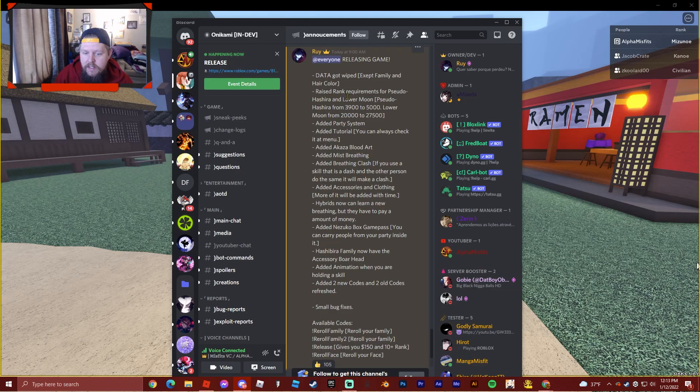They raised the rank requirement for Pseudo Hashira and Lower Moon. They added a party system, a tutorial to help people that are new and not understanding how to play. They added Akaza, mist breathing, and a breathing clash — basically two people breathe at each other at the same time like a dash, and it blocks so you won't hurt each other. They added accessories and clothing. Hybrids can now learn a new breathing — you used to be stuck with what you got, but now you have to pay to do it. And they added the Nezuko Game Pass box, which is awesome.